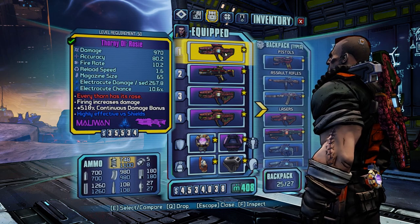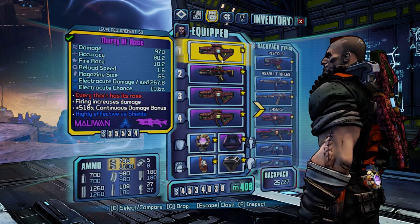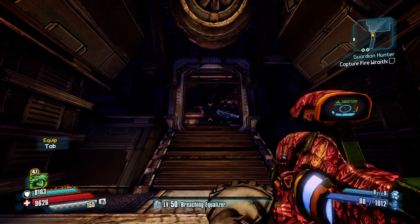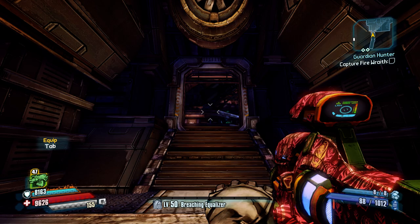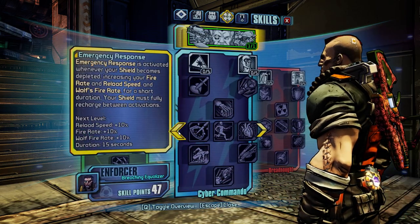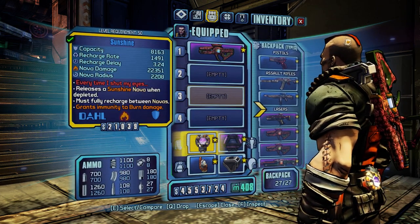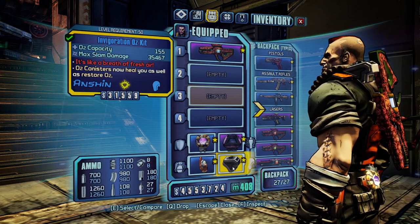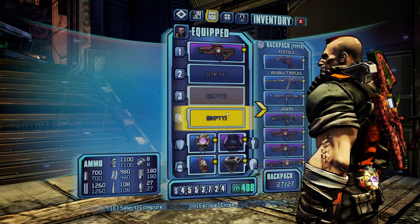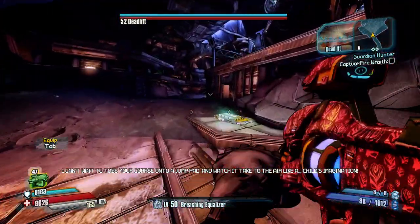You're going to go from fighting your way through crowds to just not even caring. I'll show you some gameplay to demonstrate what I mean. Here we are about to fight Deadlift to show off how powerful the Rosie really is — or how overpowered, I should say. All we have enabled is the Rosie. No skills enabled, Badass Rank disabled, just the Sunshine Shield which gives no bonus, no grenades, nothing special.